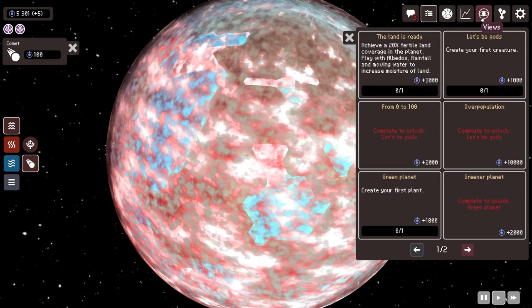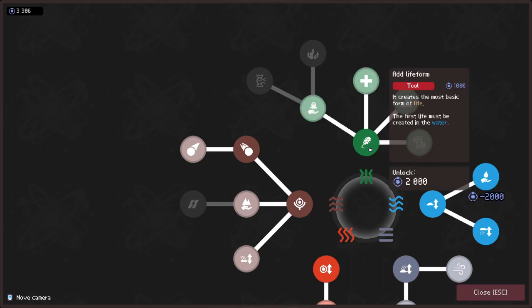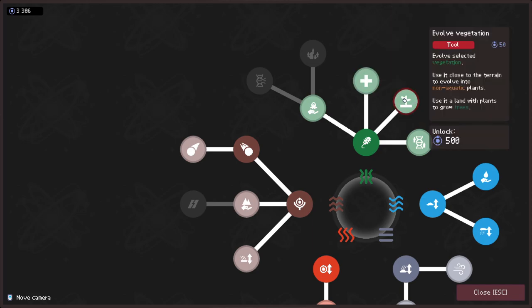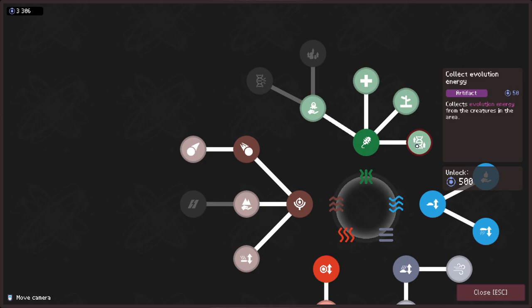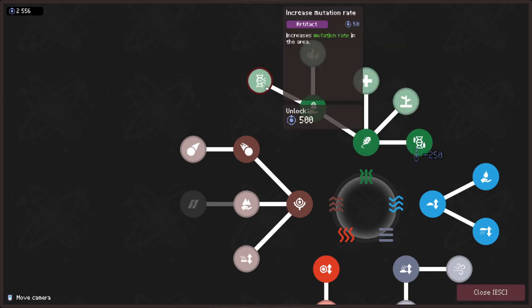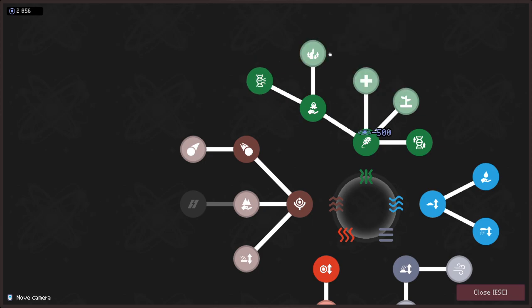О, 5000 энергии! Раз у нас есть 5000, можем взять форму жизни за 2000. И можем эволюционировать растение. Если оно будет близко к поверхности, то будут не водные растения. Мы можем собирать эволюционную энергию — давайте разблокируем. А можем взять существа и где-то в другом месте освободить. Если мы уроним одно существо наверх другого, мы можем смешать их. И зону мутации можем увеличить, и зону репродукции.